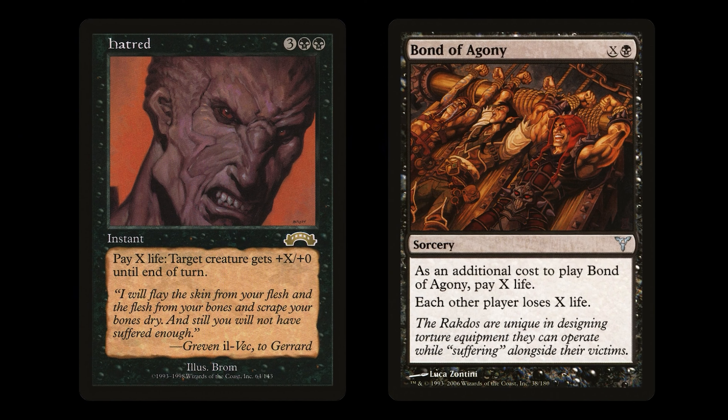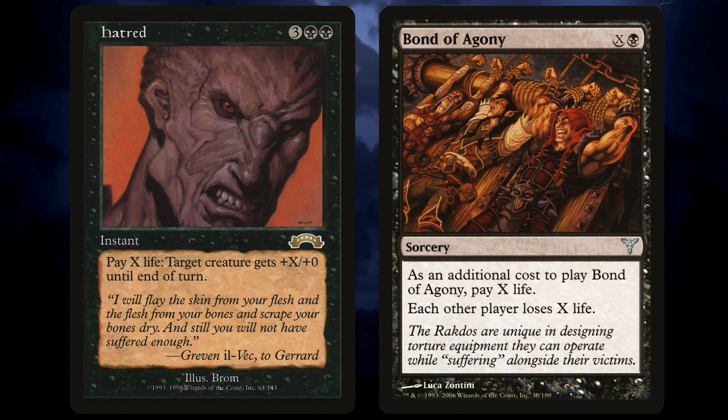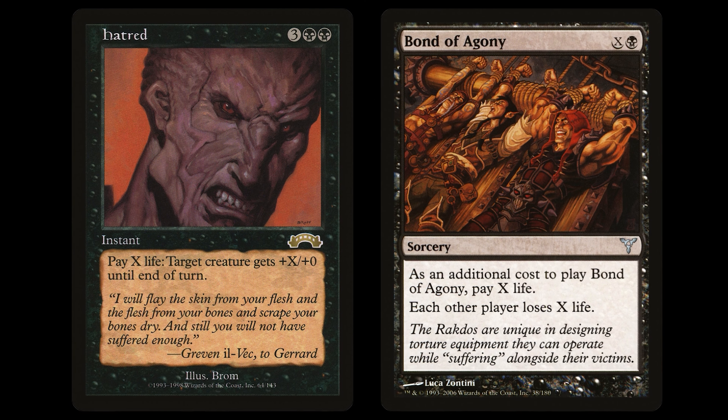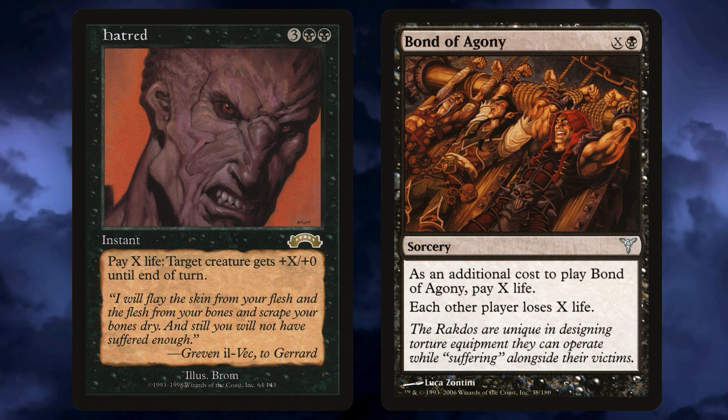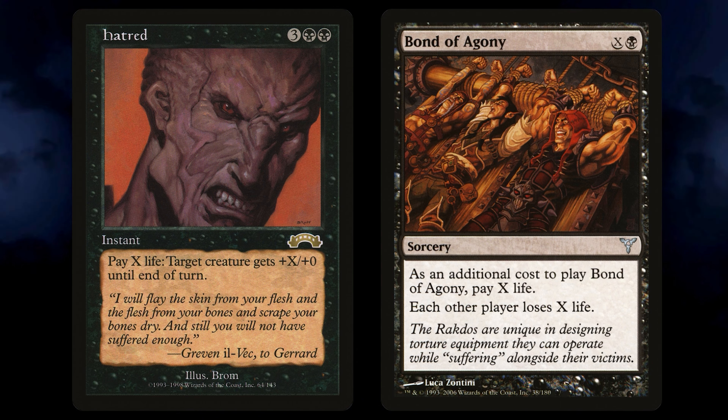Before we move on to the pay life deck list, please enjoy this aura and two equipment. Light of Hope skips the whole explore bit for Amalia and simply grants plus one plus one counters for all the life you've gained. Fireshrieker simply bestows double strike. Antarian Soul Cleaver — because creatures do hit the yard in this deck, so let's get Amalia in on that action with plus one counters each time it happens. There's also Skrelv and Goodboy Selfless Saviour for protection, which are creatures so we keep triggering creature-synergistic life gain.